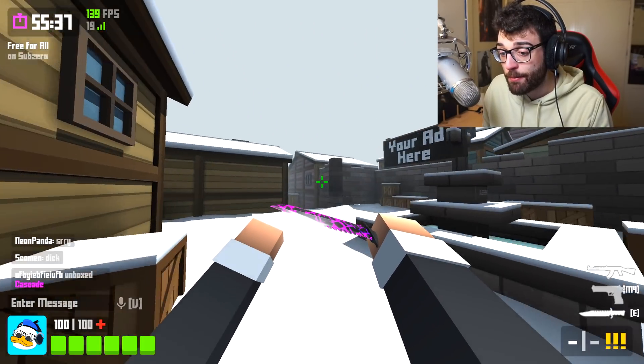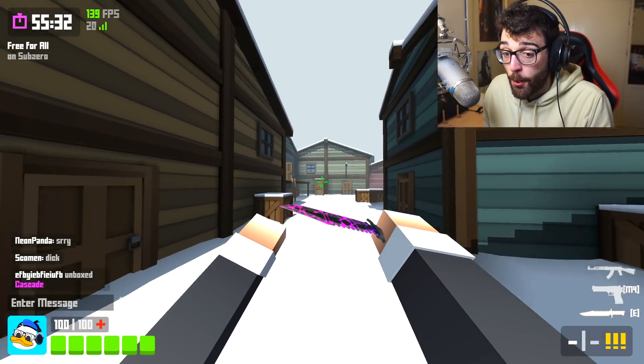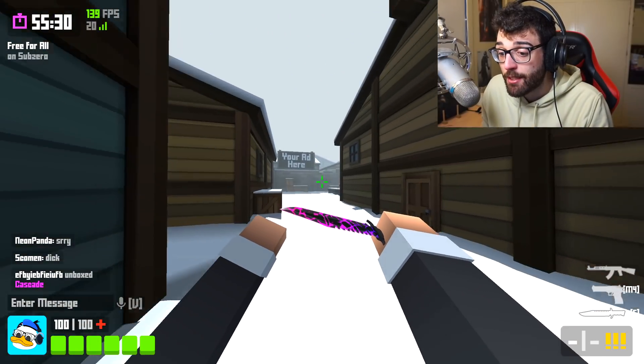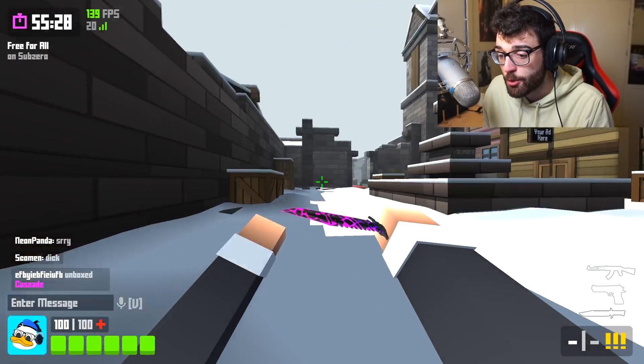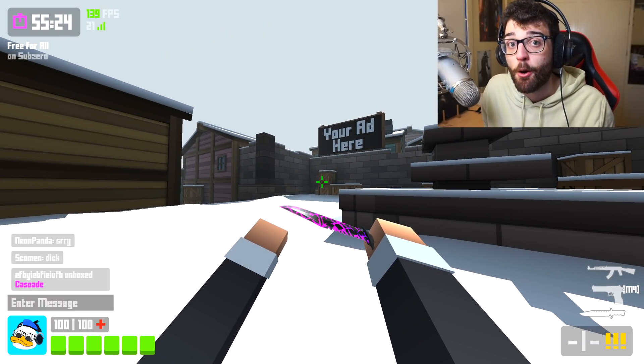As you can see, compared to before I was sliding into this wall, but now I'm slide hopping like I have 1,000 FPS. It's absolutely crazy. We'll do another slide right here — have a look — 140 FPS and I'm slide hopping perfectly.